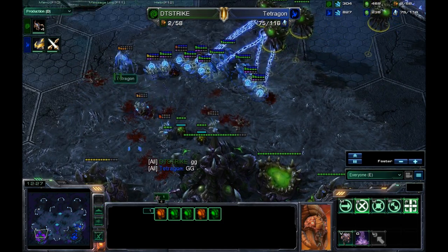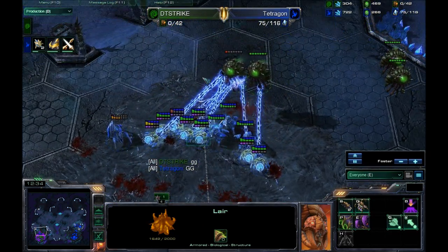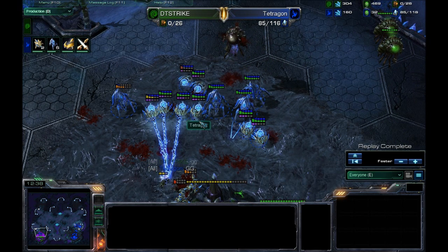Pretty one-sided game from Tetragon. Had DT Strike spawned as Terran, that might have done more damage at the beginning. Those force fields were just able to keep everything out so well. Basically Banelings against Protoss: great, if you can get up the ramp. That's all folks — subscribe to my channel below and as always, have a great day.